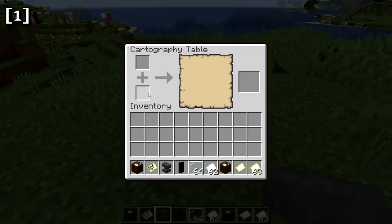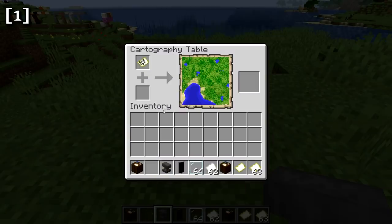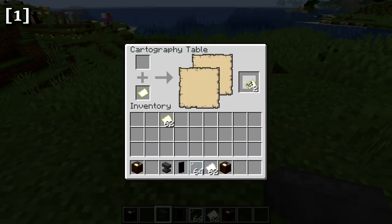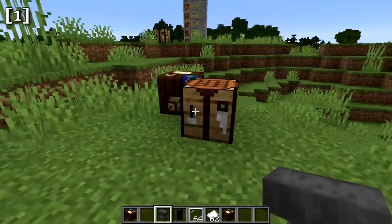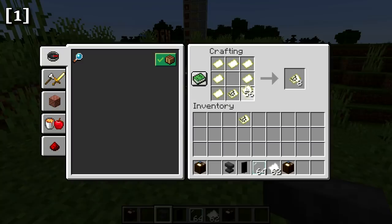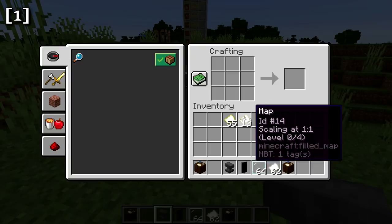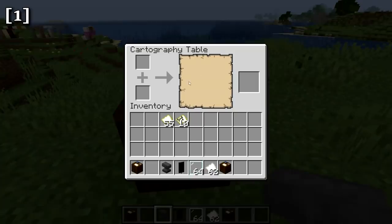To use the cartography table, right-click to open the interface with two input slots and one output slot. To copy a map, place the map you want to copy in the top slot and an empty map in the bottom slot — you get two copies. Note that it only produces one copy at a time, so it's actually still faster to copy maps in the crafting table if you need multiples.